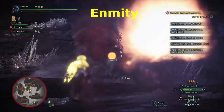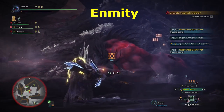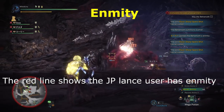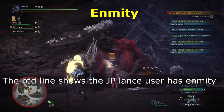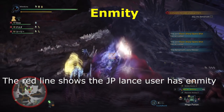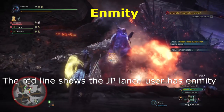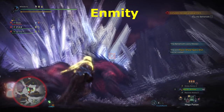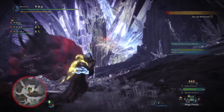Another new mechanic this encounter adds to the game is one based around enmity. Attacking his head will generate enmity — or aggro, if you prefer the term. Once a player has enmity on the behemoth, that person will be targeted exclusively by the behemoth for as long as the targeting line remains on that player. You can flash pod the monster to reset this.